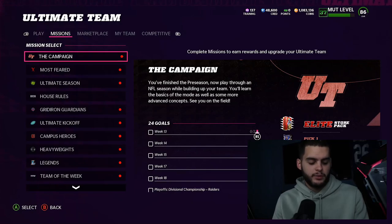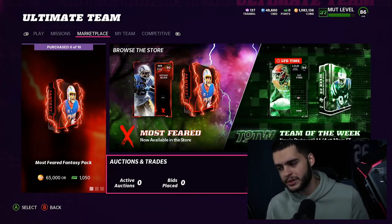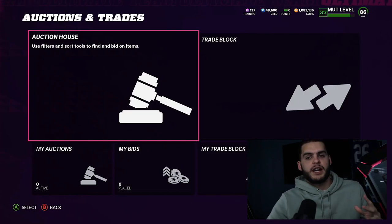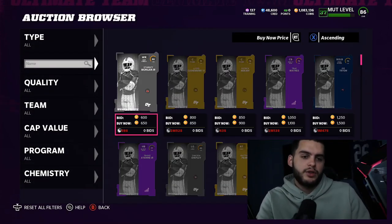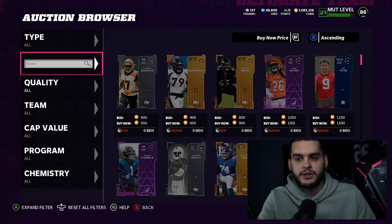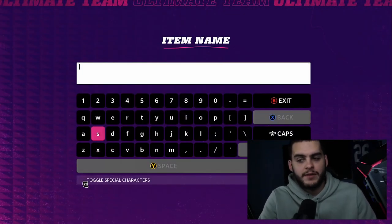Let's get into the video — we have some budget beasts to go over. I have seven total players. The reason I don't force it to 10 is that sometimes I don't feel there are 10 real budget guys I need right now, and forcing players in makes the list weaker. So I'm keeping it at seven — seven good guys that I really like.